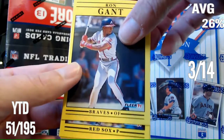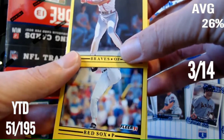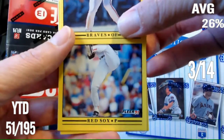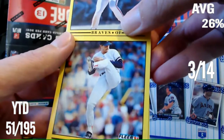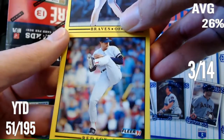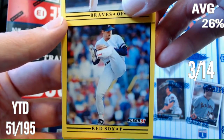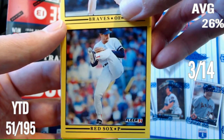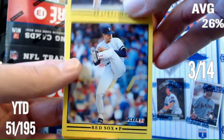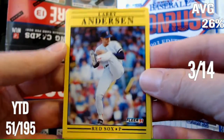Red Sox Pitcher again. Maybe it'll be Clemens to make it easy. High leg kick — look at that leg kick. I don't think that's Clemens. I think that looks like Frank Viola, even though I don't think Frank Viola was on the Red Sox. Larry Anderson. He isn't Viola — I was right. Larry Anderson. Okay, so three right.